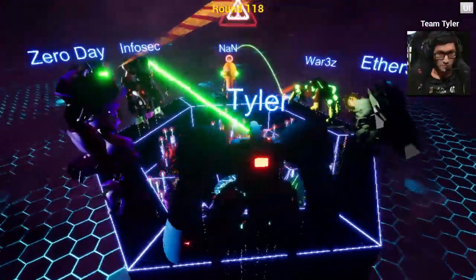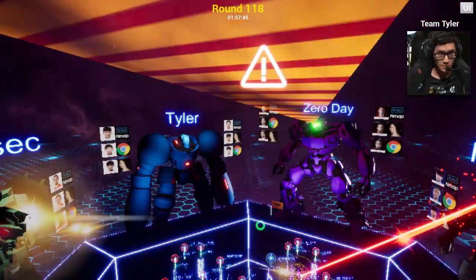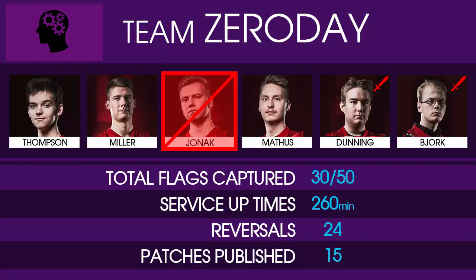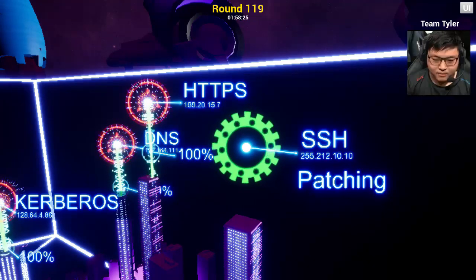Looks like there's been a penalty. Zero Day was performing a routine scan and it looks like they hit an out-of-bounds error, so this penalty is going to cost them a player — that's 30 minutes in the penalty box for Jonak. With only a few minutes left in the match, this is really going to hurt Zero Day. But even without a player, Zero Day is patching their SSH service.